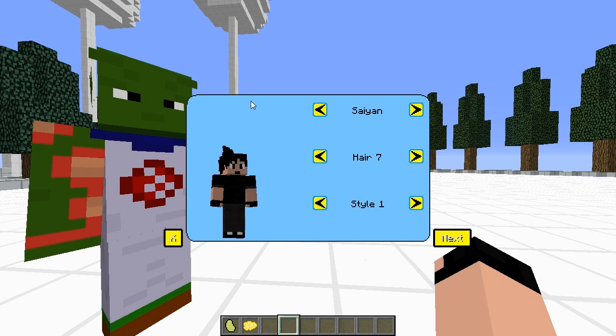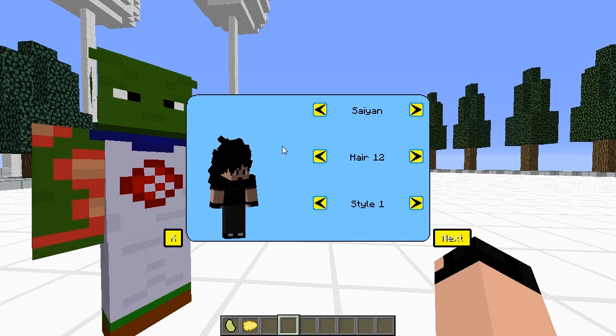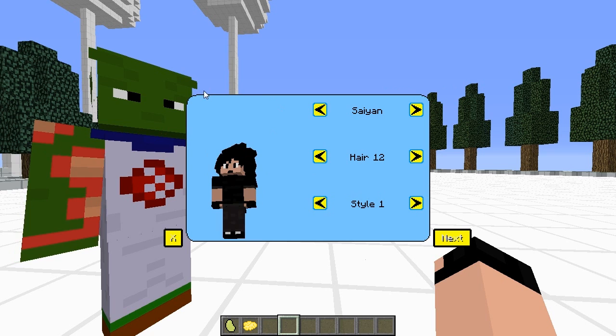The next couple are all Gohan from the future, then you have Trunks and Android 17. Number 11 is supposed to be a bald head — this would be Krillin, but my skin has hair. And the last one is Raditz. This is my personal favorite; I think it looks the coolest. You also have four different body styles — the first is basically you with your regular skin's clothes, and the rest are you with a hairy body in different shades.